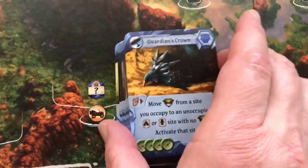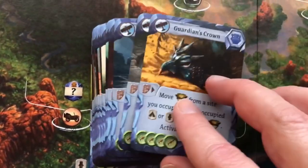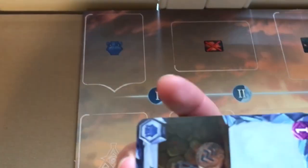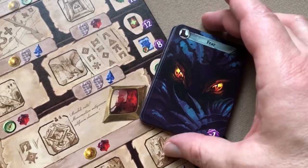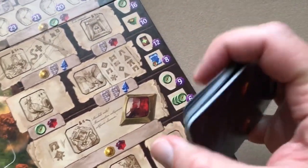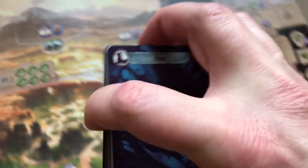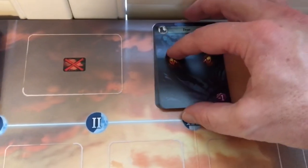Shuffle the artifacts deck — it has a bluish border and a specific symbol — and place it at the top of the board in the matching space. Then take the fear deck and place it at the top of the board where you see the matching face icon. That'll be your fear deck.